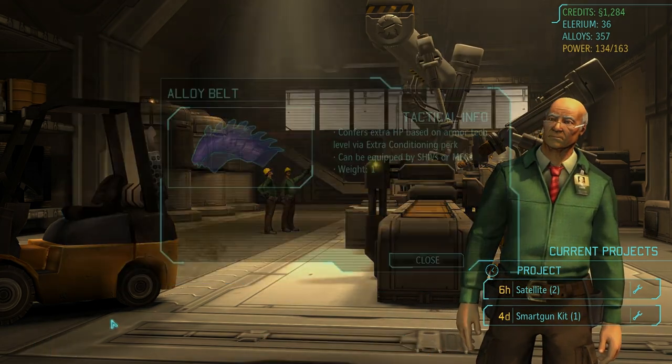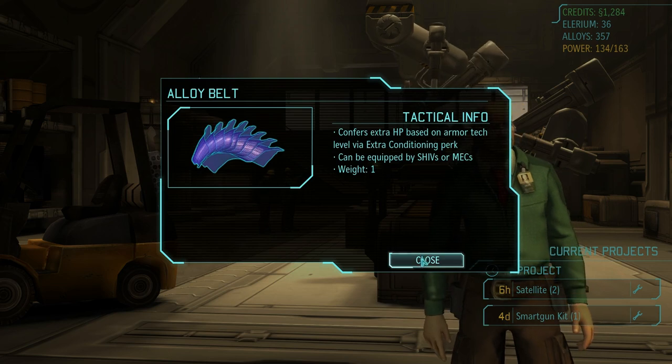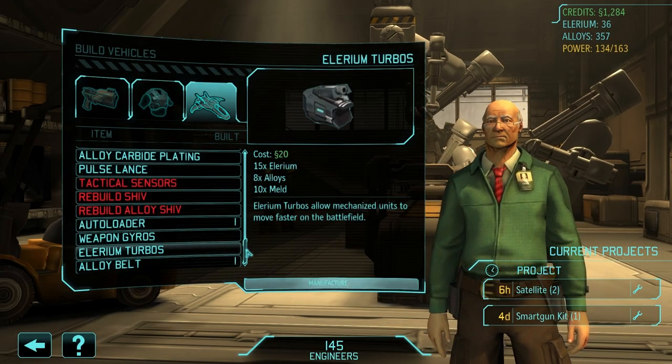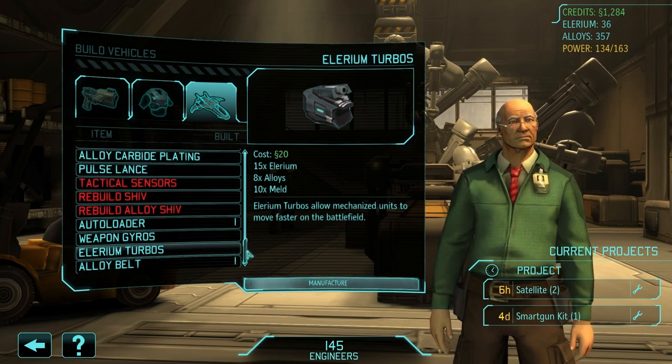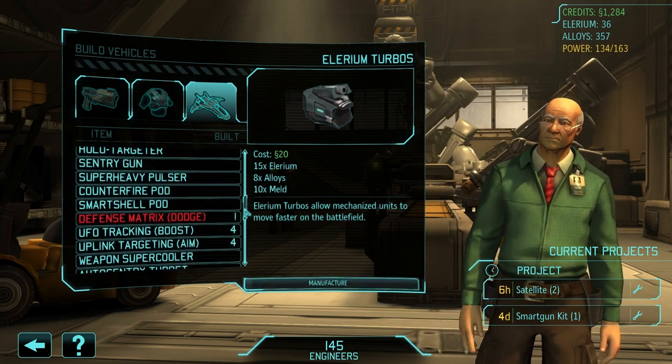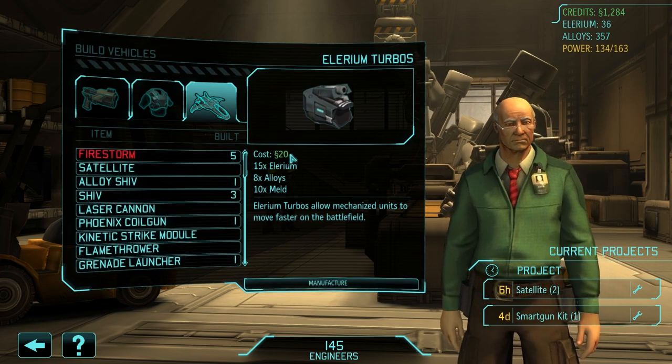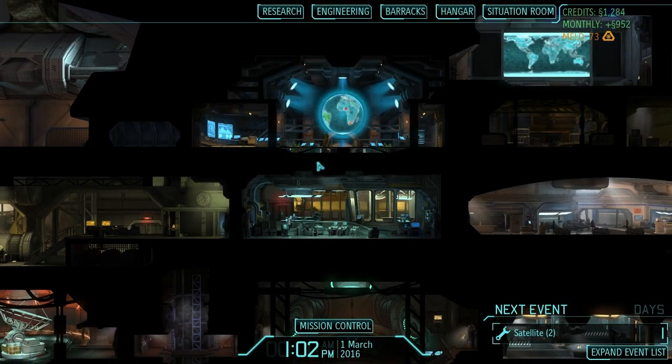Alloy belt - I do have one. This just gives us extra HP. There's one that gives you damage reduction, which is really good. And then there are Illyrium turbos, which are pretty awesome too. Honestly, I'm not going to do it. Forget that. Let's just get on with it.